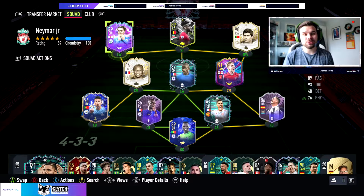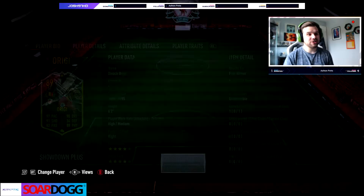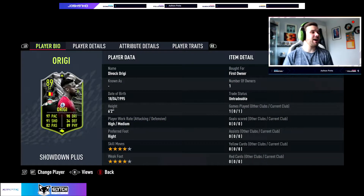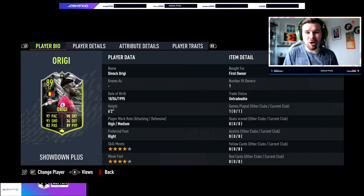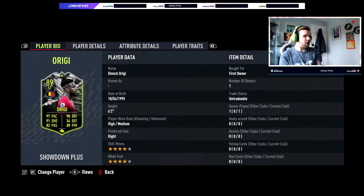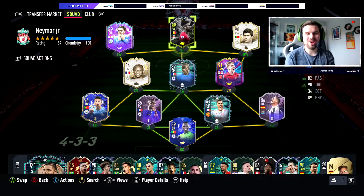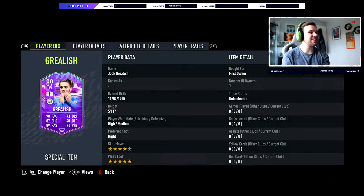I think I'm going to use him as a central CAM in a 4-2-3-1 formation, in behind a big striker. So fingers crossed that's going to be good. I've actually not used him yet and he's got an upgrade and he looks phenomenal because of the Liverpool one — come on you red men! That card looks like a monster. So let's get on into the gameplay and see if this Jack Grealish card is worth 230k. Five star weak foot is going to be really good on this card — without further ado, let's get into it.